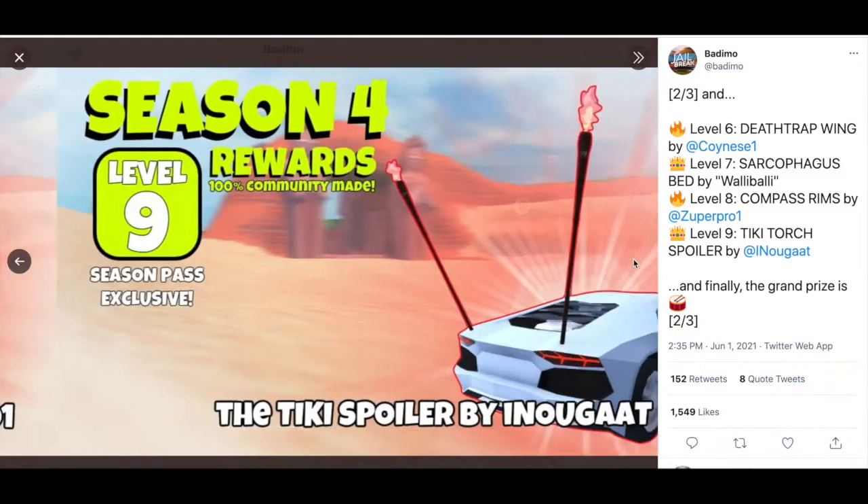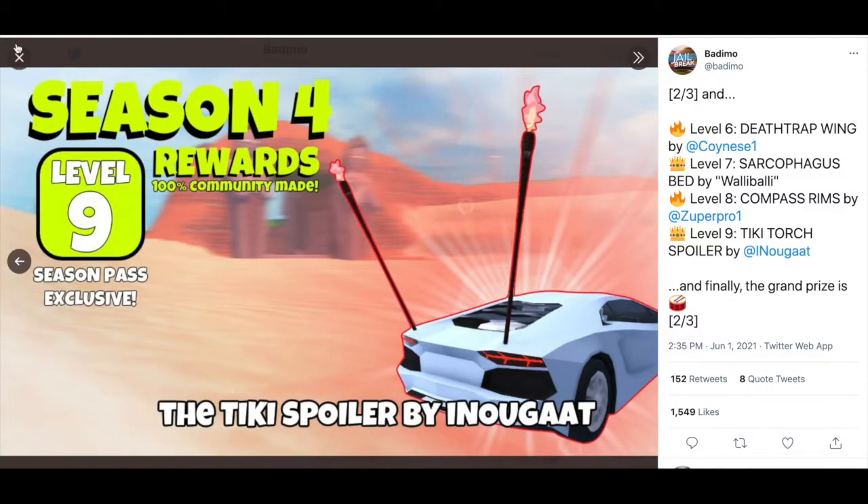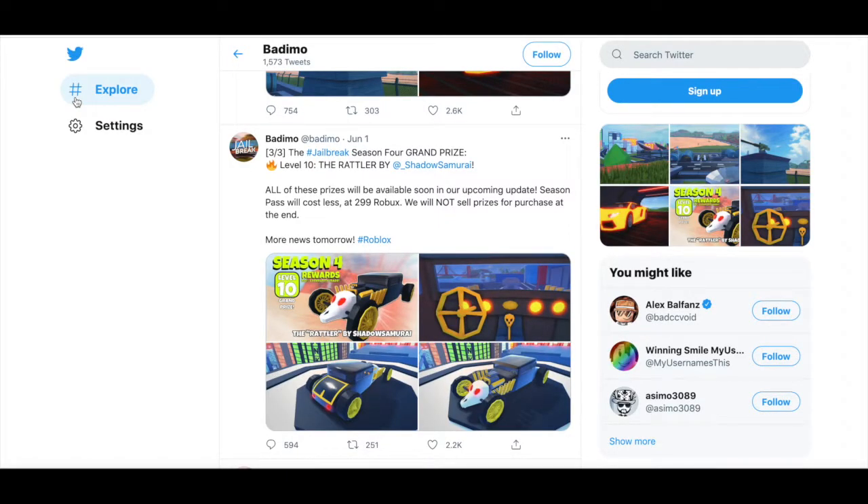We also have the Compass Rooms by Super Pro One for a level eight reward, and then the Ticky Spoiler by New Guts for level nine. It's really cool — there's some fire coming out of the spoiler.